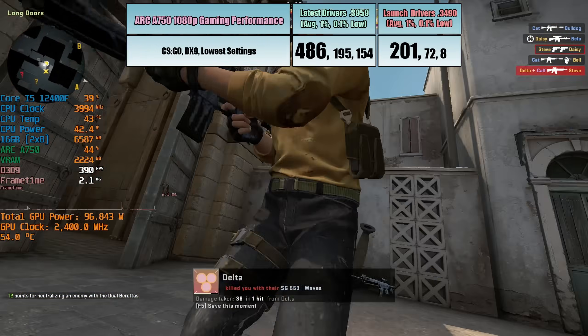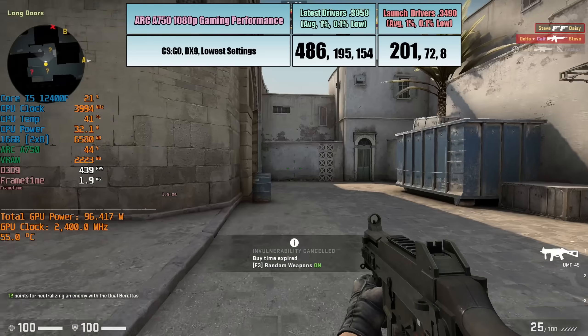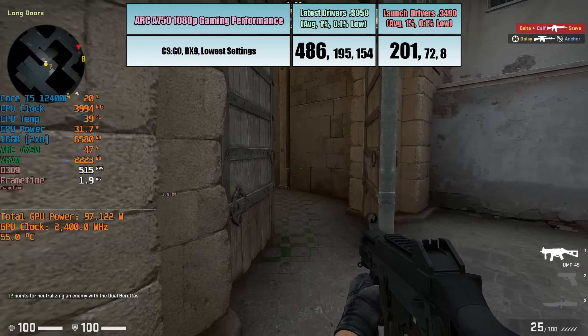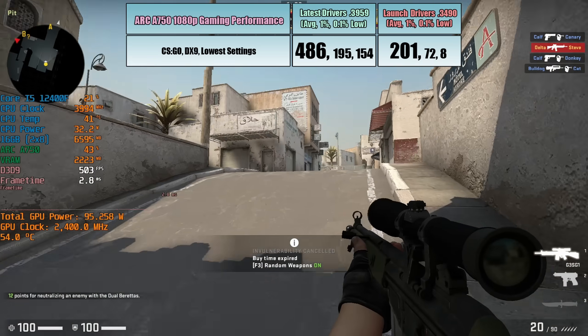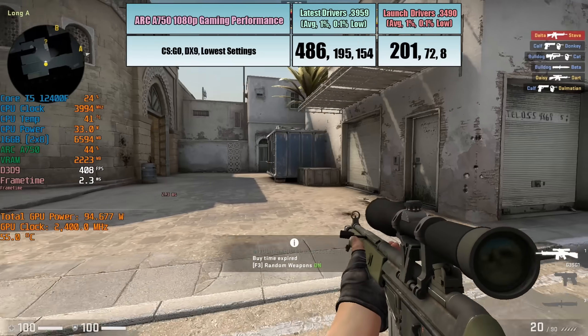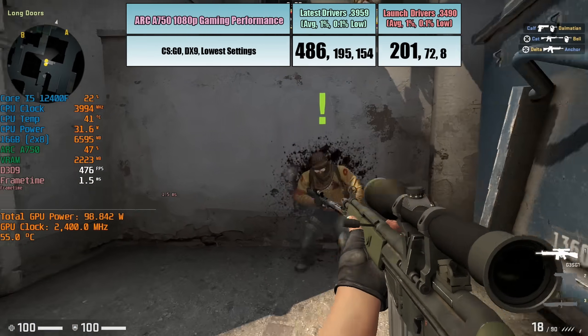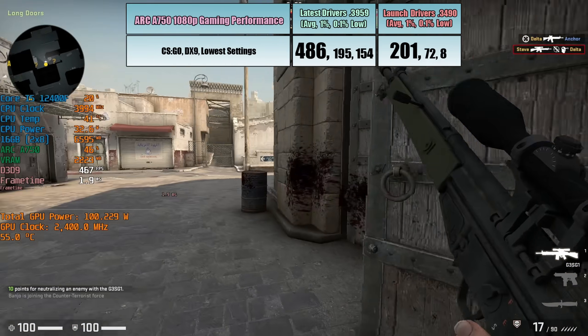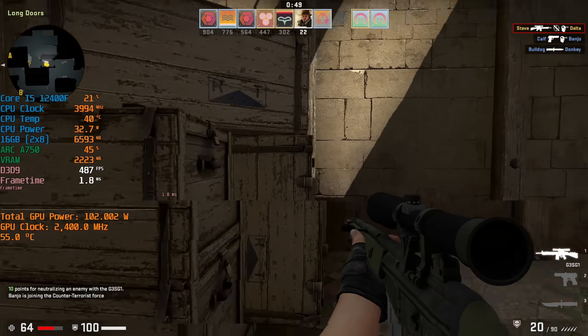I've put the performance stats up on screen from the launch drivers, which I retested today as well for comparison, and the difference really is night and day. CSGO players no longer need to avoid Arc graphics if they want competitive and consistent performance. I didn't actually expect such a drastic improvement, to be honest.